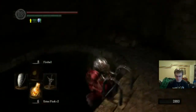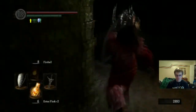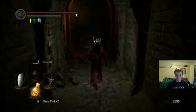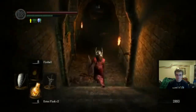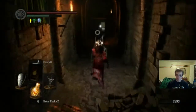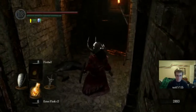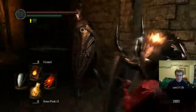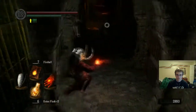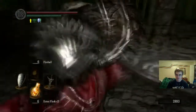Okay, so climb down the ladder. I think there's another big guy that we need to fight. This guy is just like the last one we fought — just be patient, backstab him. You can also, if you have fire, try to counter his attacks with fireballs. I think we'll just stick with the backstabs.